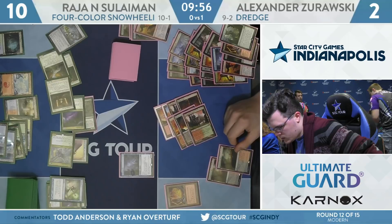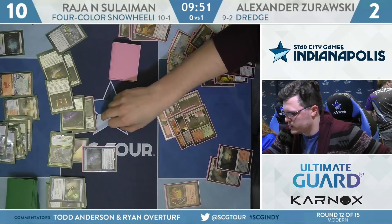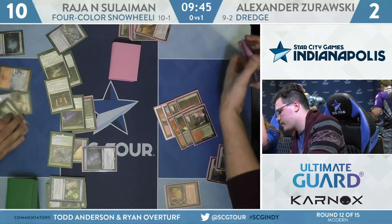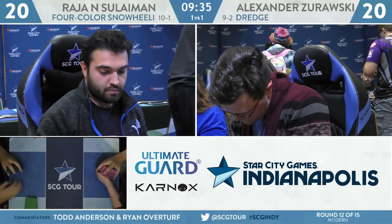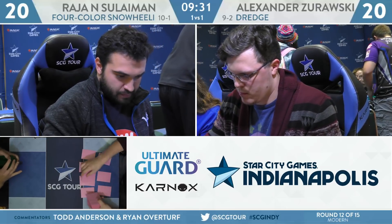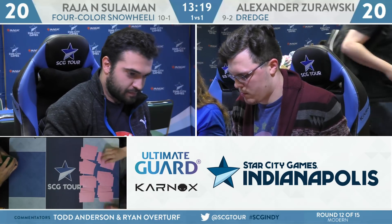He can play a fetchland, get back Bloodghast which brings back some Amalgams, but Amalgams can't block because they're coming in tapped. This is certainly lethal — can't find Creeping Chills and gain life. So he's going to pick them up. Everything all tied up, and not through a combo game — Suleiman actually just able to grind out Zorowski. He did the thing I did not think his deck could do, which was grind out Dredge. With that said, the Dredge deck's draws were not particularly good — never put a Prized Amalgam onto the battlefield.